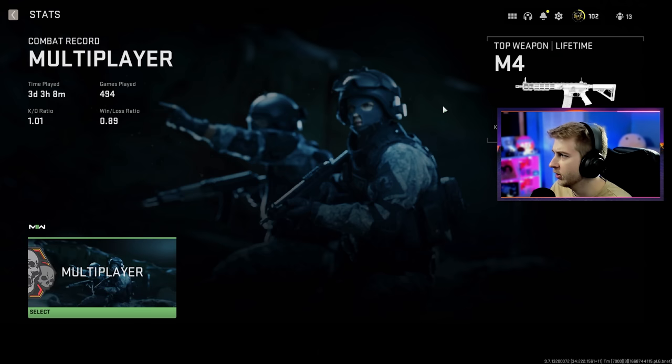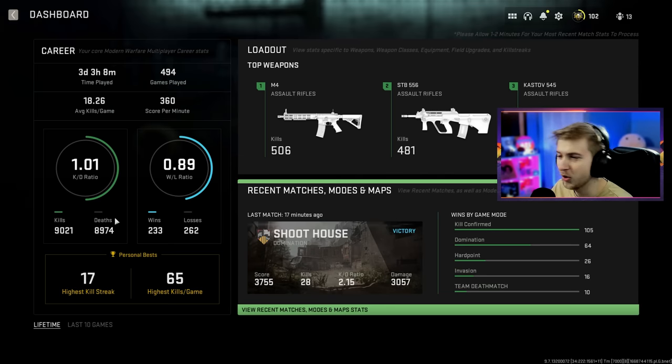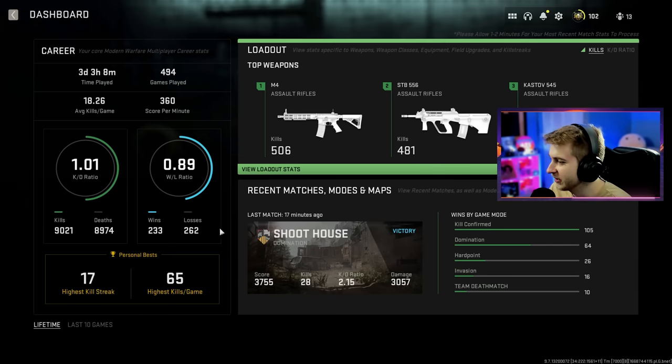As promised, here are my stats. I have a 1.01 KD — just barely more kills than deaths. My win-loss is not very good, but I don't really care about winning. High streak though — 17 kills highest in a game, and 65 total. Let's go ahead, hop in game, and look at our camos.